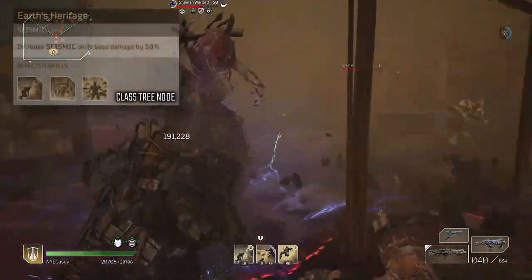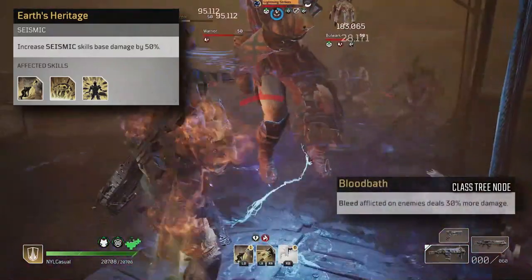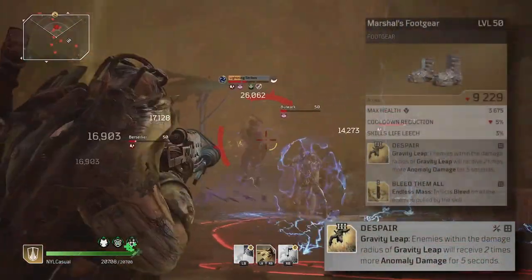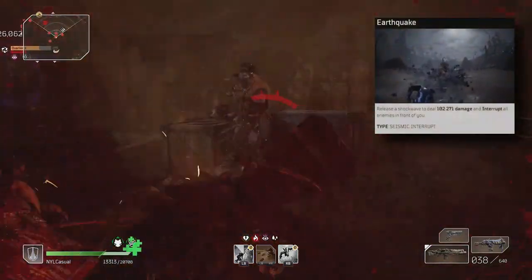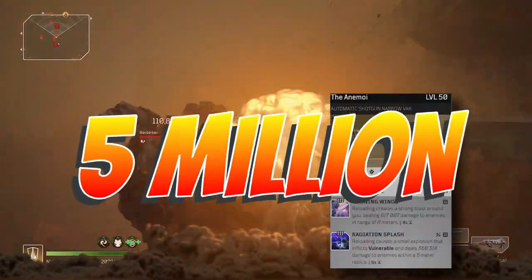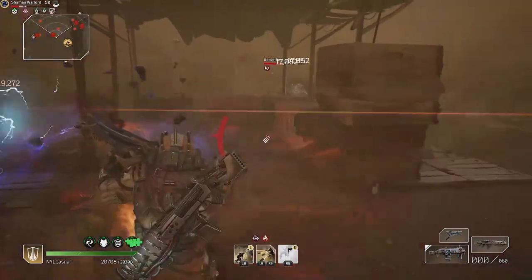The damage that Earthquake does is increased by Earth's Heritage, while the damage of bleed is buffed by Bloodbath. But the biggest boost to your overall damage comes from the mod Despair, which can be found on the Marshal's footgear. You do big damage by applying bleed with Earthquake, using Gravity Leap and then popping your Moaning Wind's Radiation Splash Nuke. I have hit for nearly 5 million damage using this technique, which puts a nice dent into even the toughest enemies.